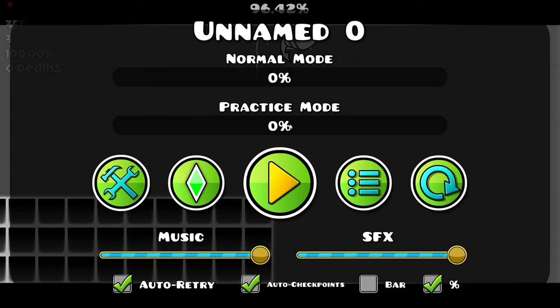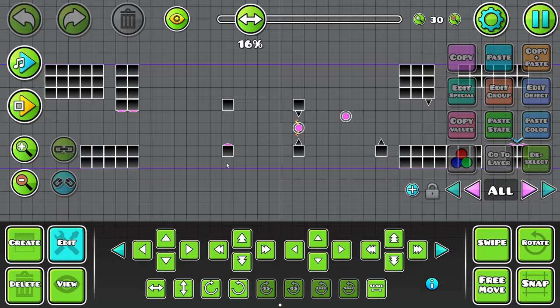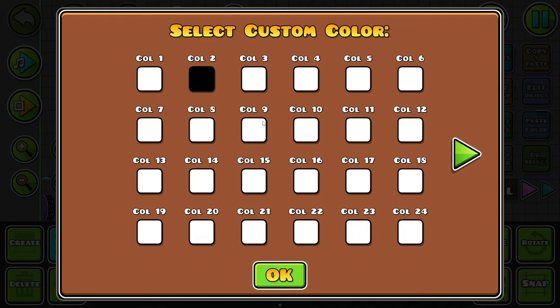That is amazing. Now we just got to start decorating. So first I'm going to start with the lava. And then after lava, we'll do block deco, and then we'll do effects and everything after.